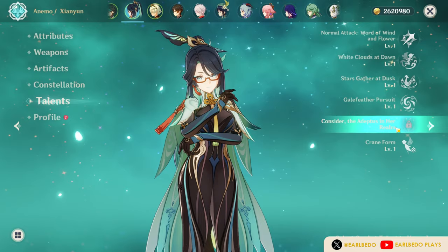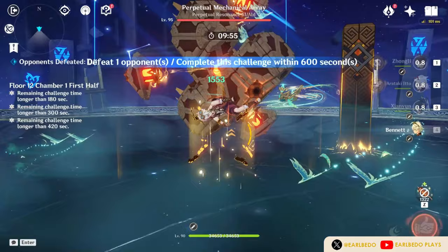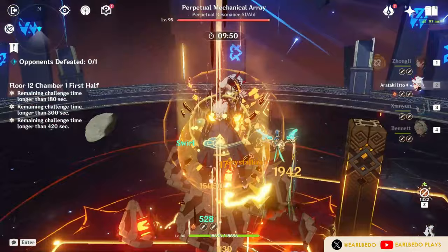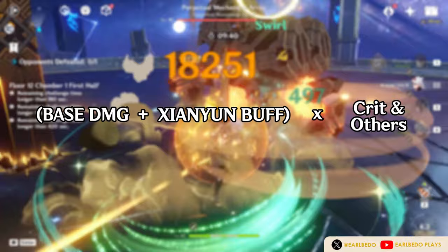Her healing is based on her max attack, which complements her 4th ascension passive. That increases the plunge attack of her team during her burst by 200% of her attack, up to 9,000 damage increase. The damage increase can only affect 1 enemy, so it will not work on multiple enemies at the same time. This increase is an additive damage, similar to Shenhe and Yun Jin's buff — it adds to the base damage of the character, so it crits. You'll see higher damage than the 9,000 max increase.